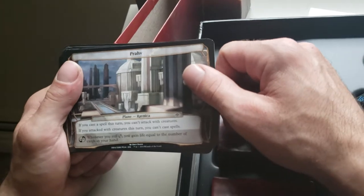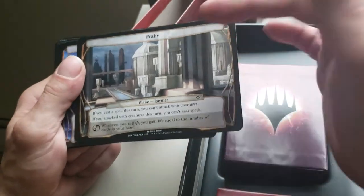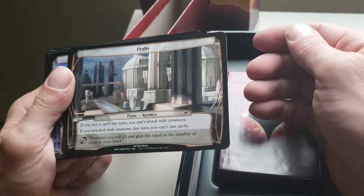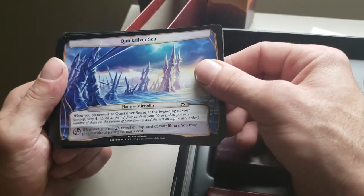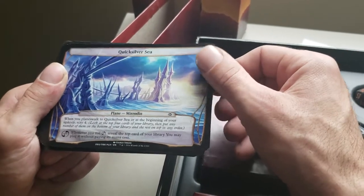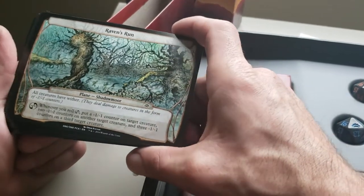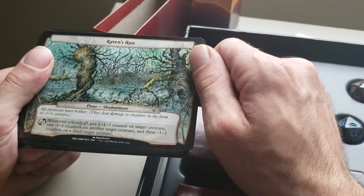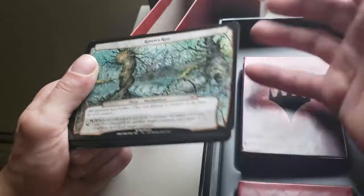Prov — if you cast a spell this turn, you can't attack with creatures; if you attacked with creatures this turn, you can't cast spells. Like an Arbiter Angel in a different card form. Whenever you roll the ability, you gain life equal to the number of cards in your hand. Quicksilver Sea — when you Planeswalk to it or at the beginning of your upkeep, scry four. If you hit the ability, reveal the top card of your library, you may play it without paying its mana cost. Raven's Run — all creatures have Wither, so they deal damage to creatures in -1/-1 counters. Hit the ability: put a -1/-1 counter on target creature, two on another, and three on a third — it's an Incremental Blight.